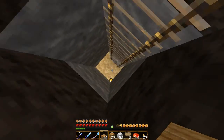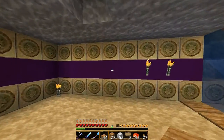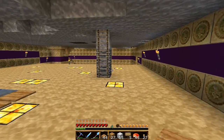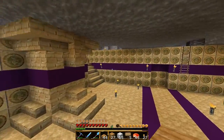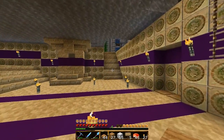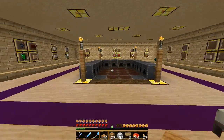Yet it does look kinda realistic, I would say. I have no clue what that block is though — is that like a special sandstone? It's kinda weird. He used a lot of it; it's almost like there's a ton of little coins on the walls — he wants to show off his richness.